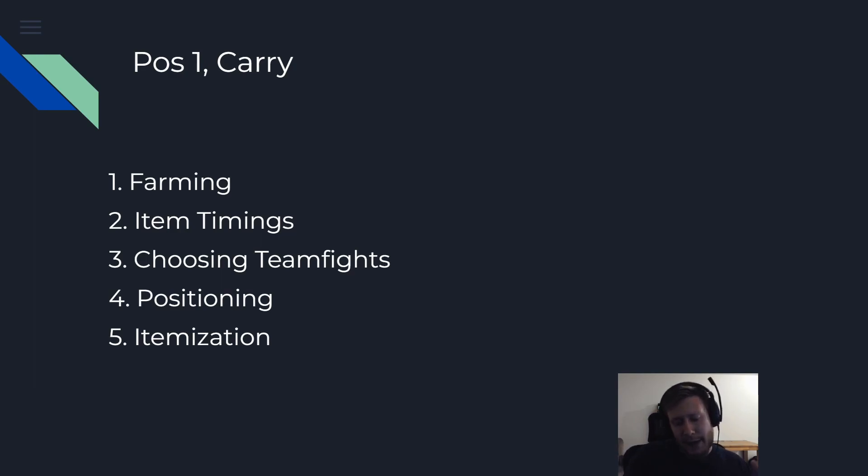Itemization is last. As a carry, you usually don't have too much variety, but if you don't get that BKB in a BKB game, then you're in big trouble. You really need to look at whether you need a basher, a BKB, whatever item it is that you have to go for. There are usually two or three item paths for a carry — know them inside and out and know when to customize them and when to go for what.